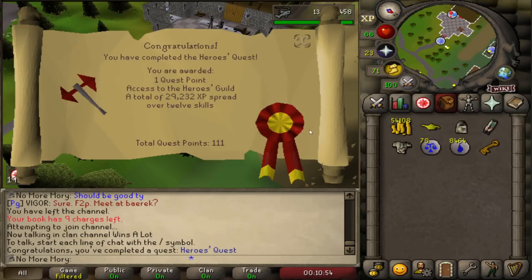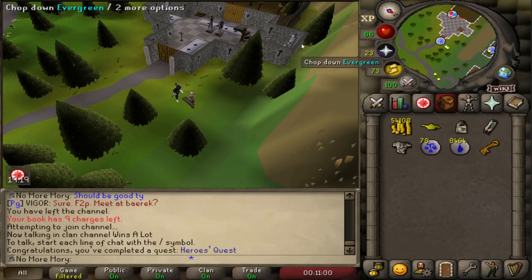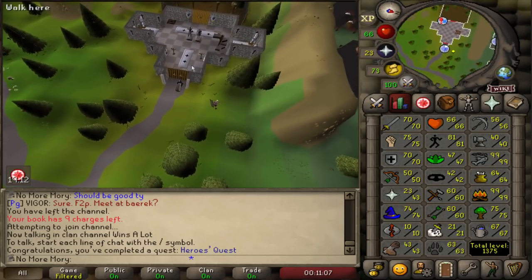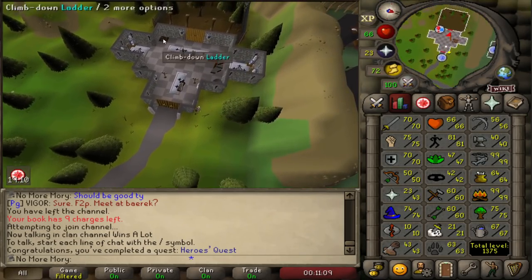Entry to the Heroes Guild — we got 29k XP split over about eight or nine skills. I don't think we'll actually gain any levels. The main reasons we wanted to come in here are: first, Helemos sells a dragon battle axe for 200k, which is like a budget strength potion because you can use the special attack to increase your strength level. We don't have the Herblore level for strength potions, nor do we want to use them everywhere.